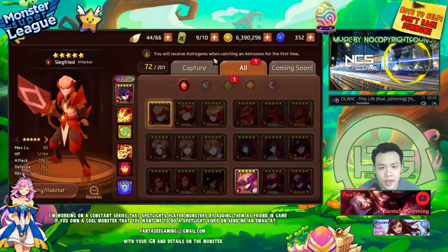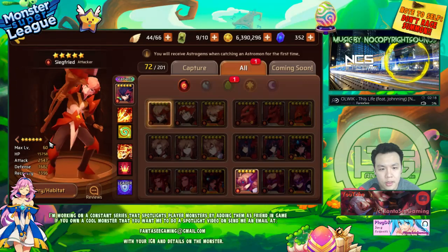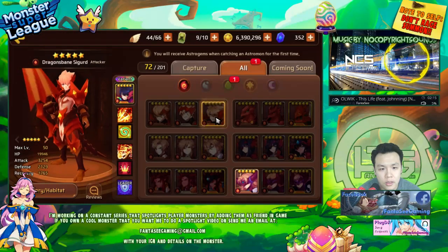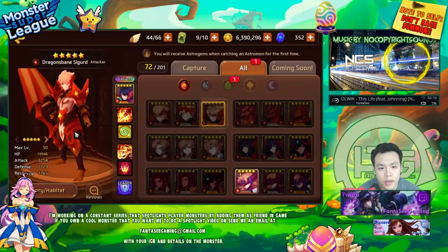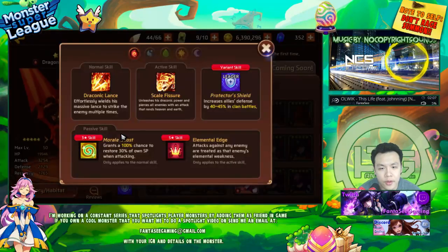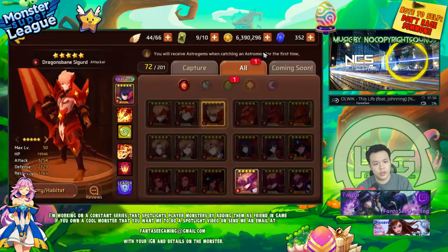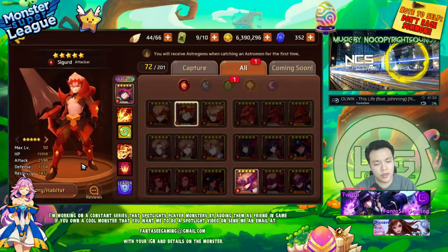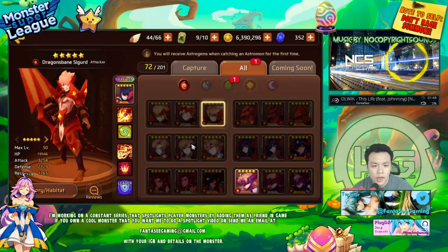He's also a very good farmer because of Elemental Edge and Morale Boost — you can build him with lots of attack. He is an attacker with really high stats. Even at 5 stars he already has 2500 attack, which is a lot higher than the fire Arthur, so he's a really good monster for farming.